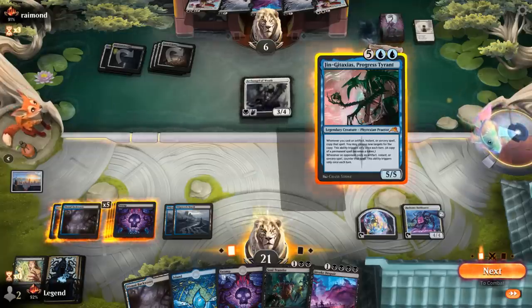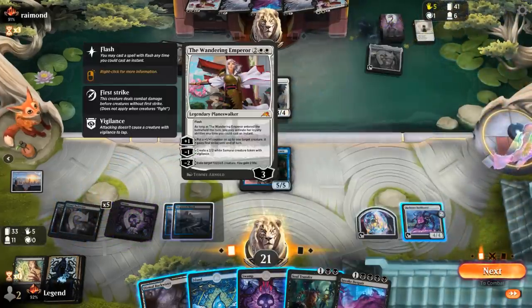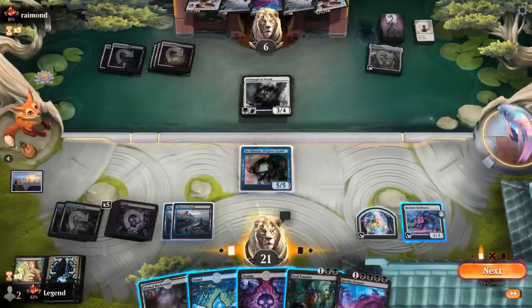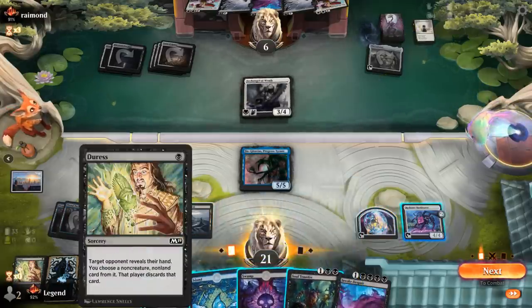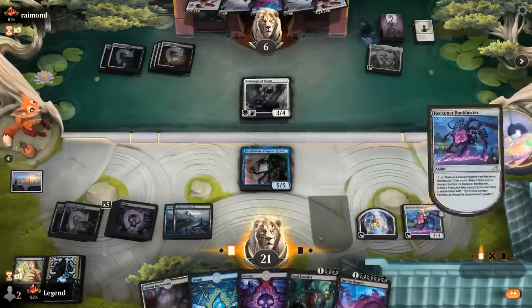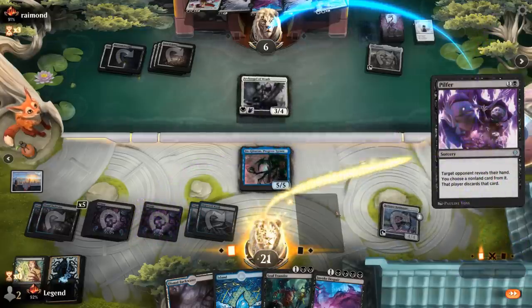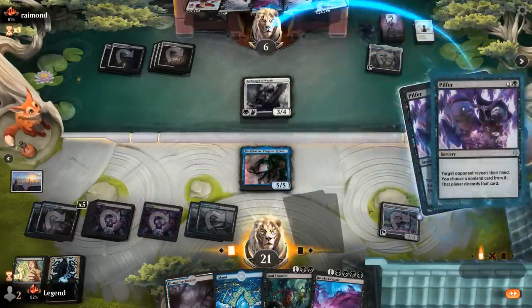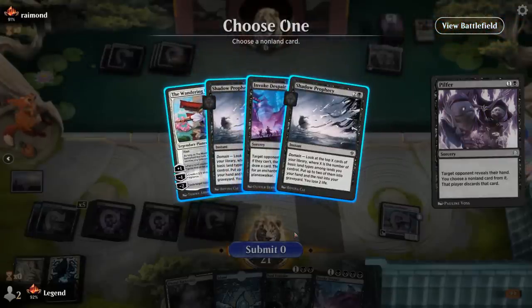Djinn next turn, double Invoke Despair should do it. Don't want to crew Bankbuster and have Djinn exiled by Wandering Emperor. So instead we can just draw — or we could Soul Transfer, although I'll be locking in exile a creature, so I can't get back Shieldred and exile Archangel, sadly. So I guess we might as well draw now, in case we find another Duress or a Pilfer — even better. We'll be taking double Wandering Emperor — or we could go for Emperor and Invoke Despair. Only chance that they can counteract Djinn's ability with a cheap effect and then still Invoke Despair to get rid of it.